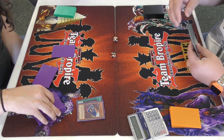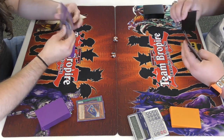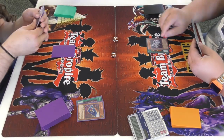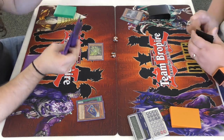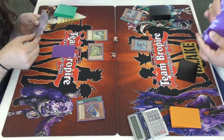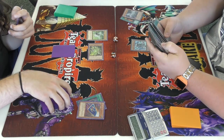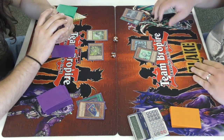I ripped another Card Car D off that. Now let's see how Blake opens — he activates Trade-In, so I activate Delta of course, because it'd be stupid not to. I knew it was bait since he just watched me search that Delta, but what else am I supposed to do — just let him draw cards?